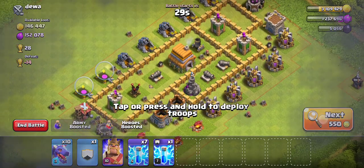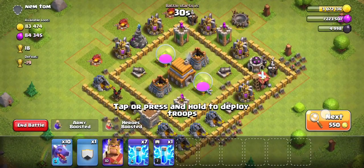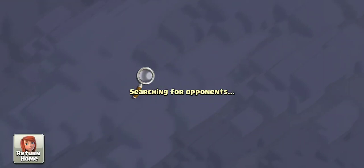That strategy still works. That's Town Hall 6 — and that's Town Hall 6 as well. I should have probably gone for the Town Hall 7; it was probably the hardest thing I would find for miles.